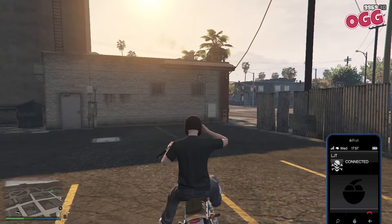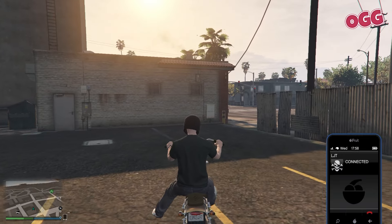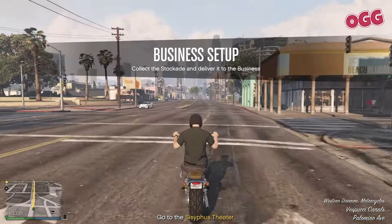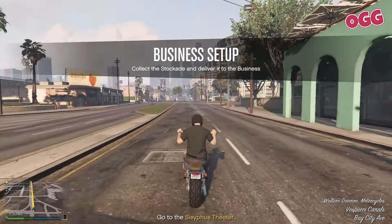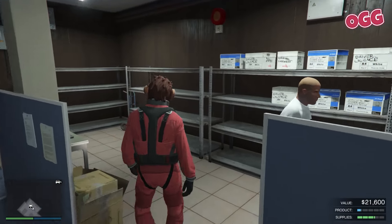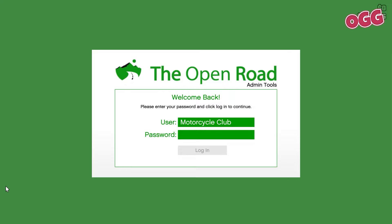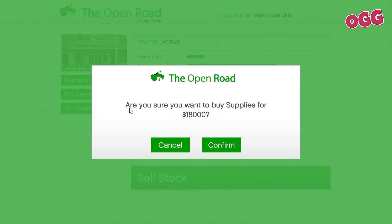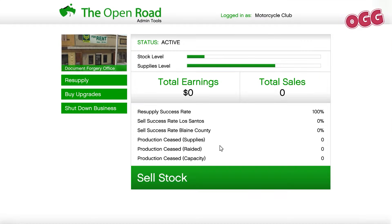If you're running multiple businesses, own an agency, or a Cayo Perico setup, the money you make in that 40 minutes far outweighs the out-of-pocket expense. To purchase, head to the business and log into the laptop, or use the arcade's Master Control Center if you own one. Log in, click 'Resupply,' then 'Buy Supplies,' and confirm. Note: if you resupply early — before supplies run out — it may be a bit cheaper.